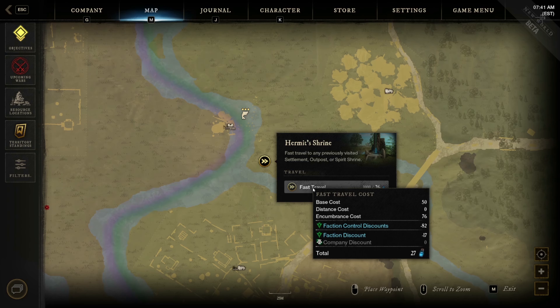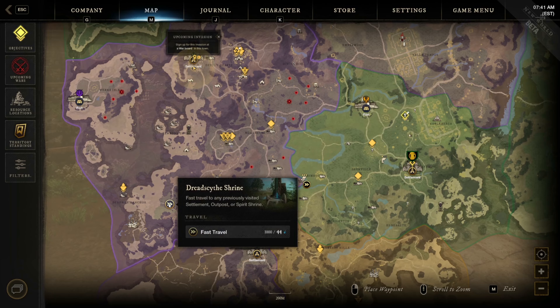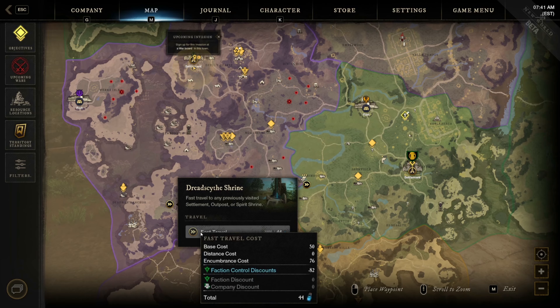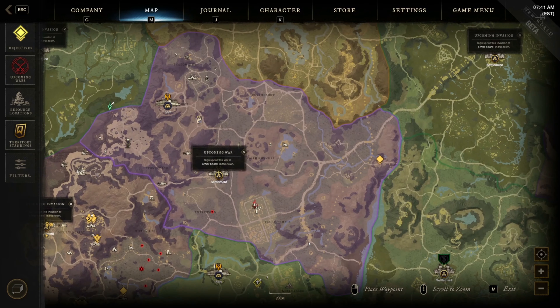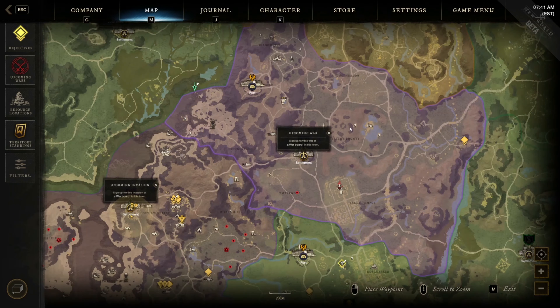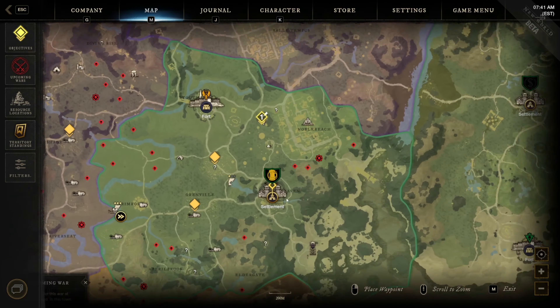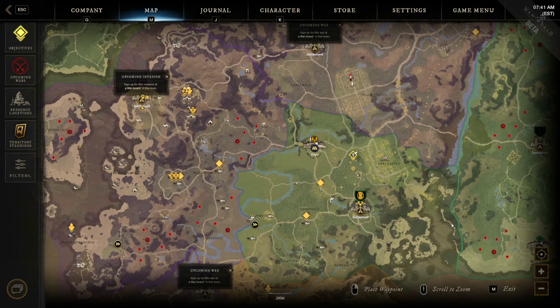First and foremost is fast travel. There are no mounts in Aeternum and you'll find yourself running all over the map early on. As you unlock towns and fast travel points, also known as shrines, you'll be tempted to warp from point A to point B — this costs Azoth. The further you travel, the more encumbered you are, and whether your faction controls the area you're teleporting from or to will all dictate how much Azoth the fast travel will cost you.